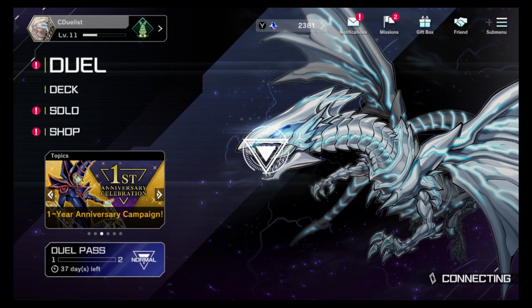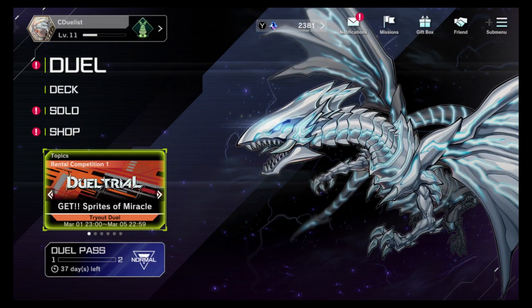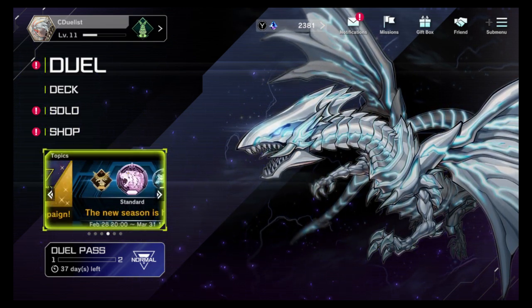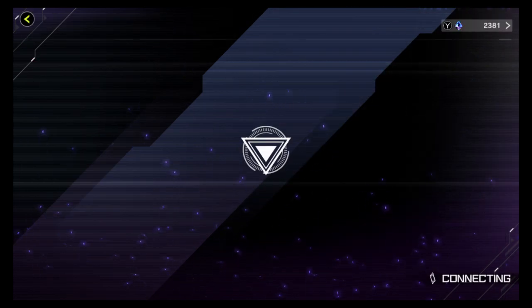So today we're gonna see what's new, what I haven't seen in a while, and then check this stuff out. It looks like there's new stuff in the shop, looks like there's an anniversary campaign, we're gonna get some new gates. So let's start at the shop and see what's up.